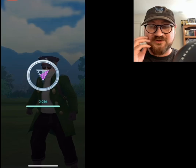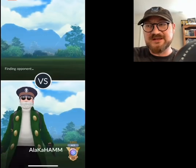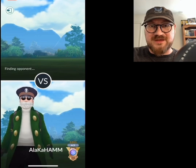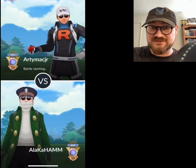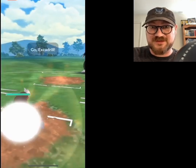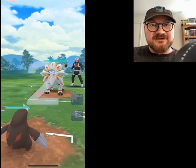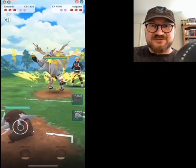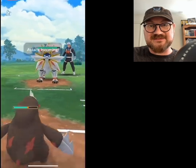That means we're going to be able to align our Annihilape against their very cool Master League Obstagoon. Don't see Obstagoon all that often here — it was sort of popular to power up and run a Master League Obstagoon a couple of seasons ago. As a Dark type, it again has a lot more utility now with all the Necrozma around. But unfortunately, it was not going to beat our Annihilape, so my opponent went ahead and conceded the match. Good game.